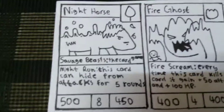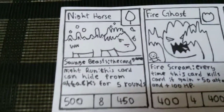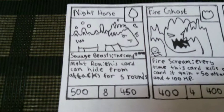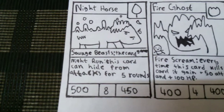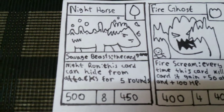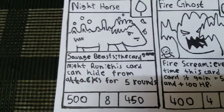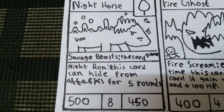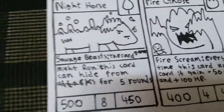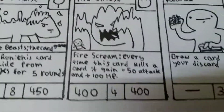The first one is Night Horse, nature type. This card is suggested by Savage Beast the Card Game. The ability is Night Run — this card can hide from attacks for five rounds. 400 attack, costs 450 HP. So that was Night Horse.